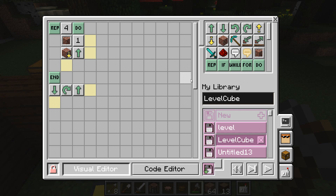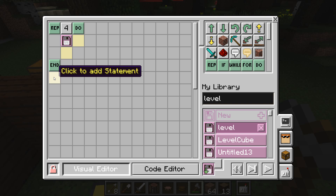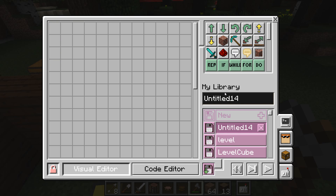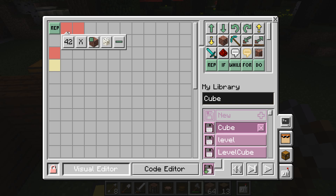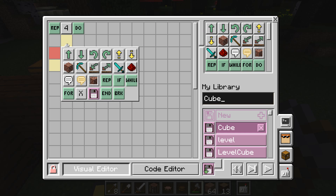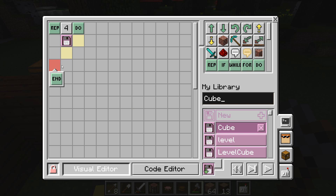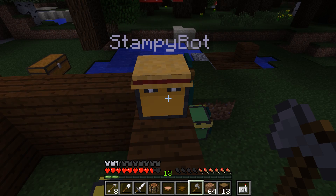So what I haven't got in this one is that once we've done that, he can actually move up. And then we're going to do another program which is going to be called 'cube'. And cube is going to be: repeat four times — because it's four by four by four — four times do, run the level program, and end. That should do it.